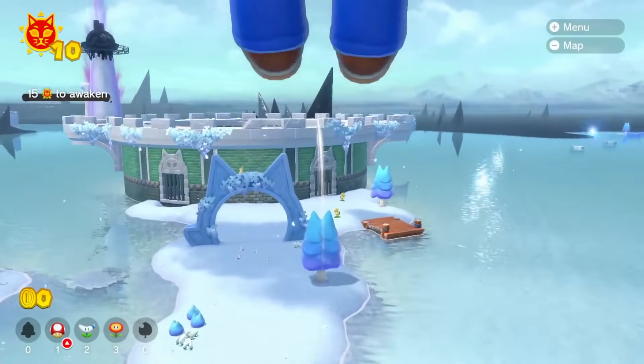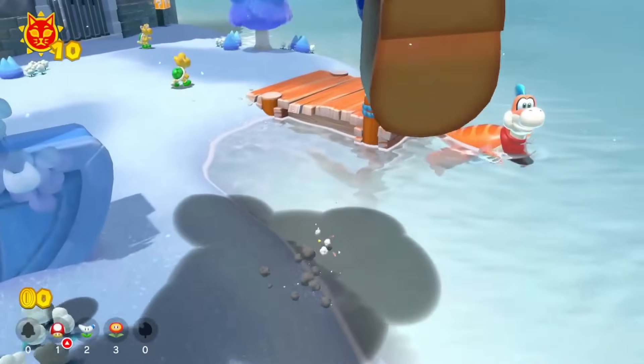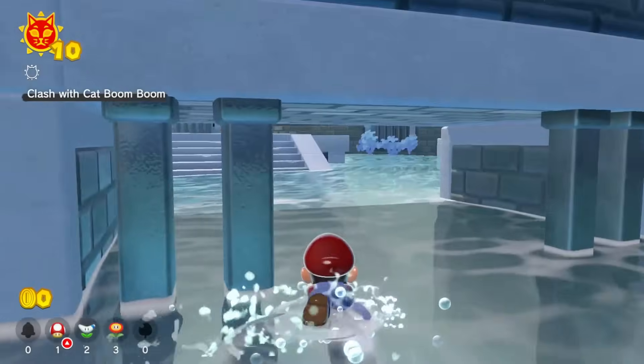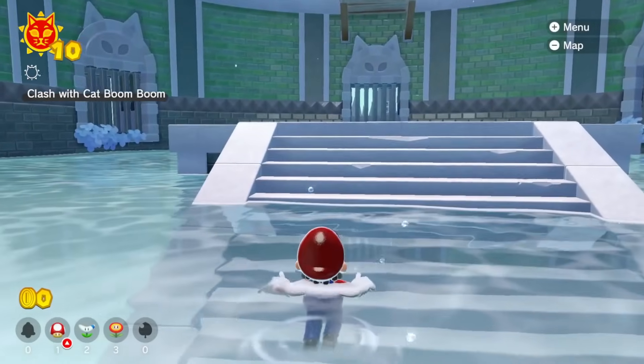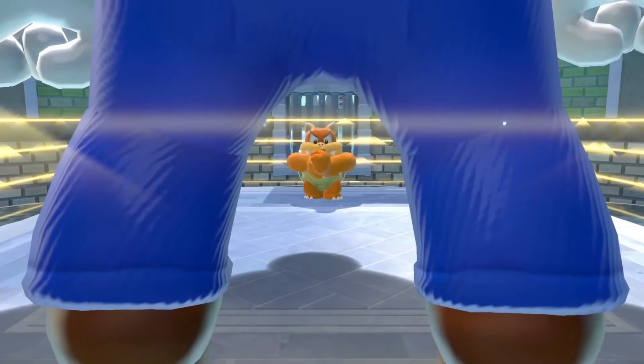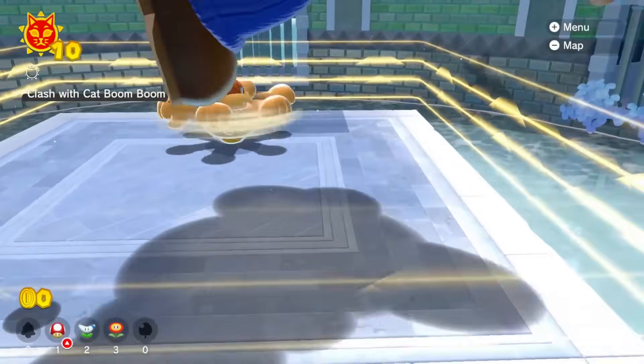I can't get the Bowser bricks anymore. But I think I do want to fight Boom Boom. For the sake of science, I'm going to shrink down so I can make it into the arena. It's for science, so it's not cheating. We're in the arena — I can become big again. And I can fight Boom Boom. Boom Boom versus Mario's legs — who will win? Because we can only see Mario's legs.